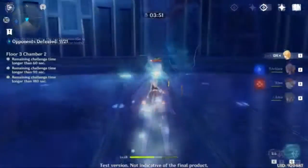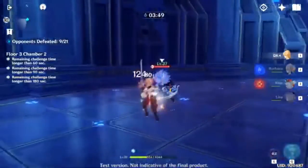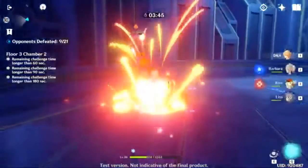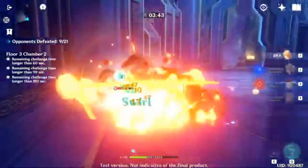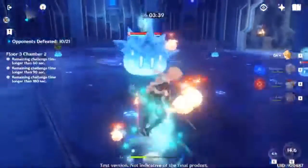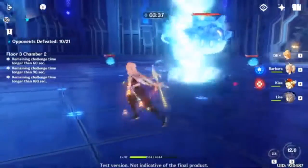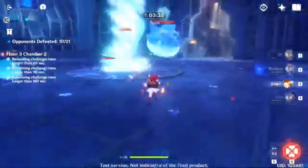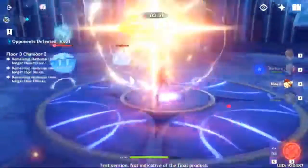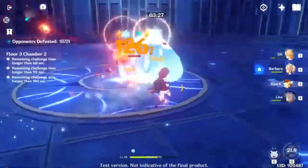The next character is Klee. At first I thought she was just an NPC to follow around, but she's actually a playable character — she's a child who is also a knight. She is Pyro, so she deals fire damage.